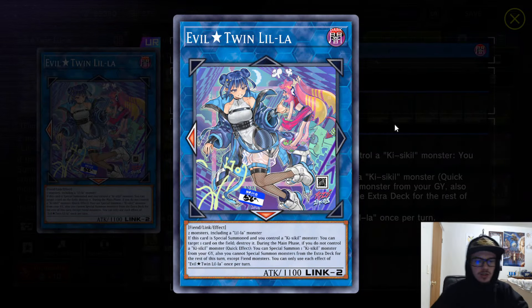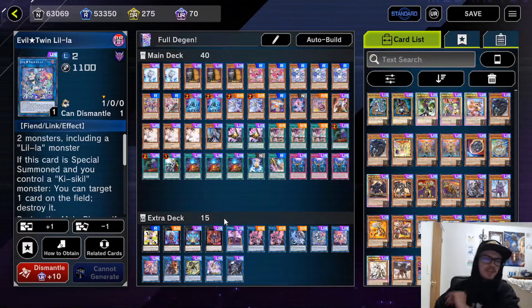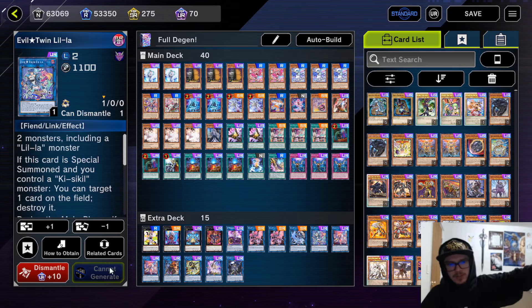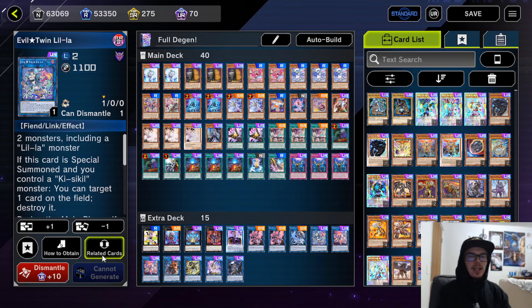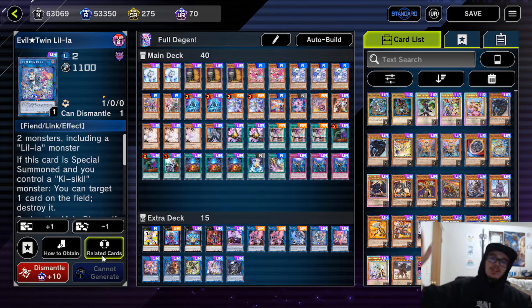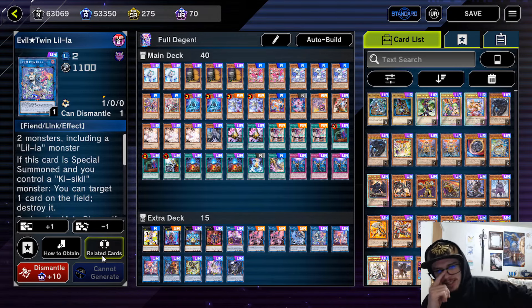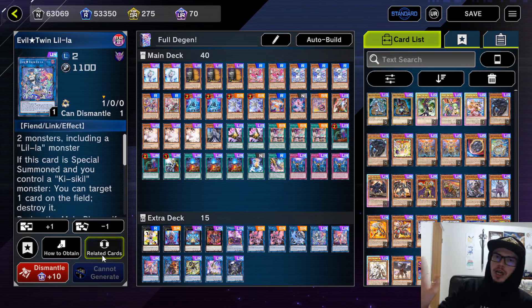New alt arts are in Yu-Gi-Oh Master Duel. Hello guys and welcome back to another cold episode. On today's episode we're taking a look at Live Twin Spright with the new alt arts. I only got Lilla and I'm not going to try and pull for the other one because I don't care enough. But I did want to revisit Live Twin Spright with the new alt arts just to give you another look at how good this deck is — or how bad it is.